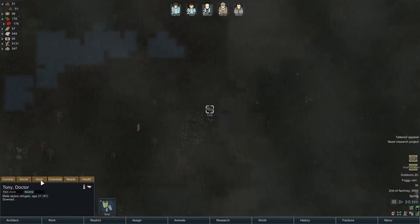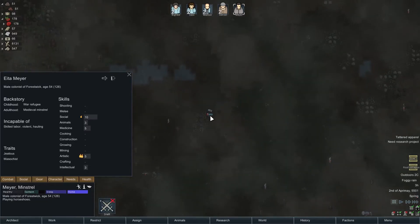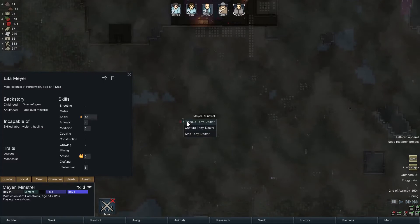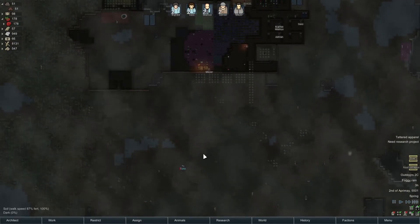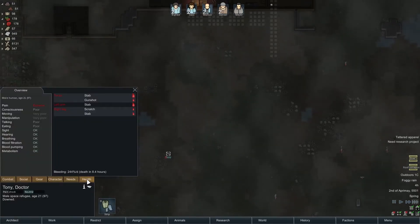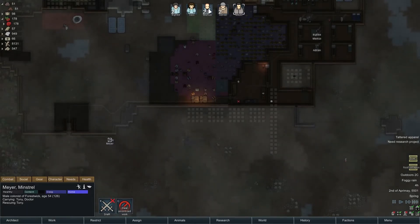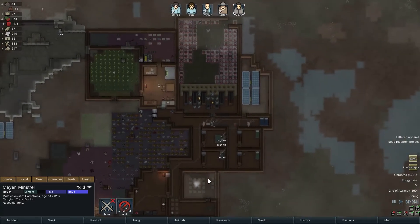Oh, another escape pod — Tony! Tony, are you going to be worth it? You can't craft. You're abrasive, which is going to make everybody hate you, but you have pretty decent skills. So we're going to go ahead and try to rescue you, and maybe you'll join, maybe you won't. Rescue. Meyer, you're still awake, so we're going to go ahead and have you come down here and rescue Tony before he goes and dies.